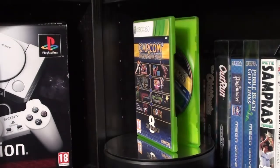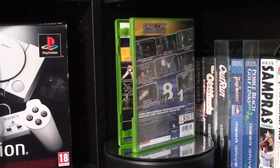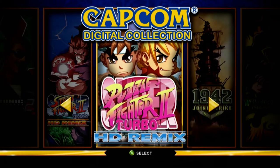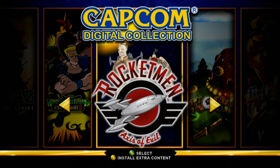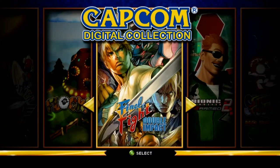Digital remasters were aplenty on the Xbox 360 and PS3, and here we have a collection of them on a physical disc. There are 8 games to choose from: Super Street Fighter 2 HD Remix, Super Puzzle Fighter 2 Turbo HD Remix, 1942 Joint Strike, Commando 3 Wolf of the Battlefield, Rocketmen Axis of Evil, Super Puzzle Fighter — it came from Uranus, Final Fight Double Impact, and Bionic Commando Rearmed 2.